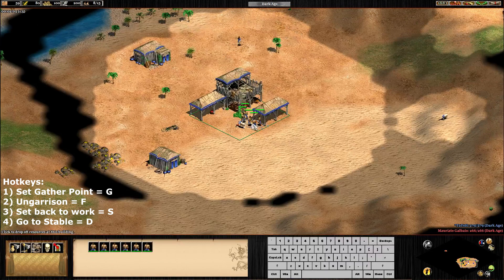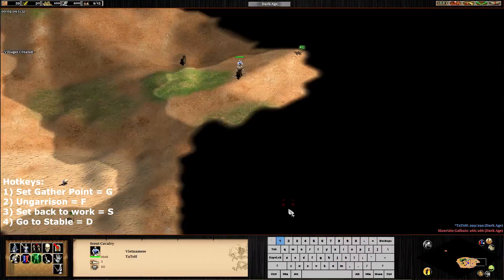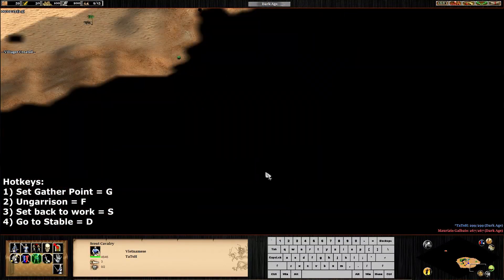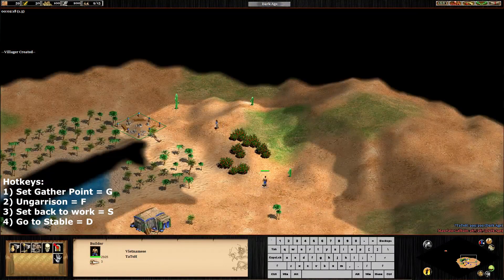Pause - right click there, right click back to the sheep, and then create a villager. Good, let's continue.